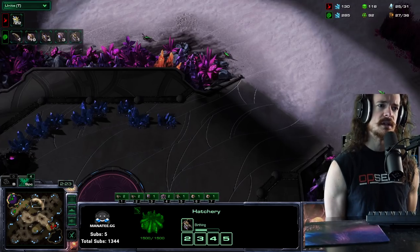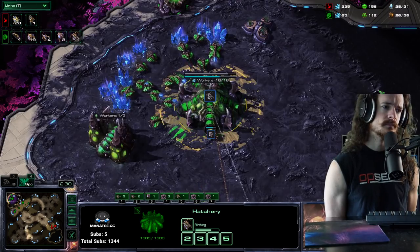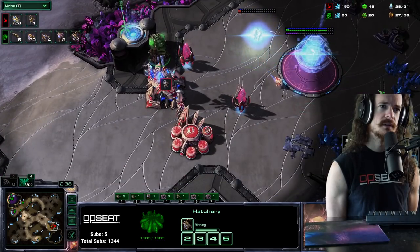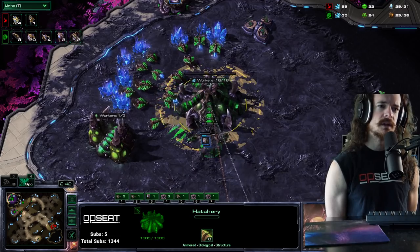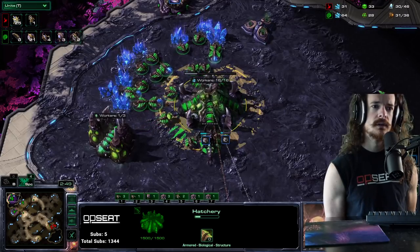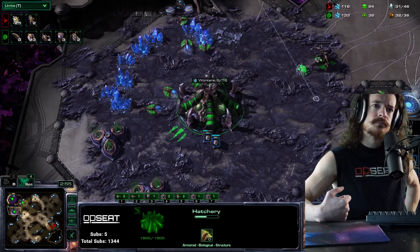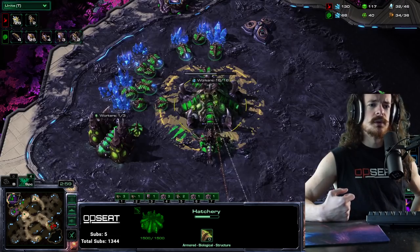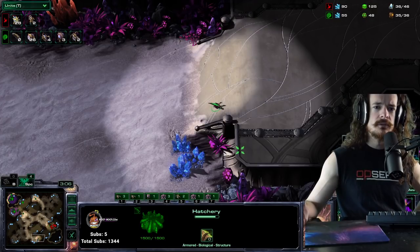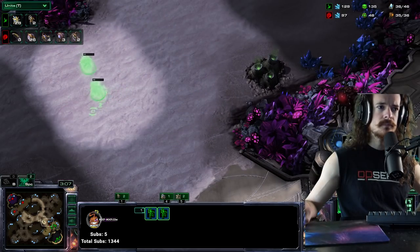16 pool into a 17 hatch. He chased the probe away and sent lings back, though one ling is actually going forward, scouting around the third base. He gets a creep tumor at the natural with his second energy on the first queen, the second queen spawns in the main and injects right away. He got his third base up and he's droning. Queen is at the front. The thing that's scary from the Protoss perspective is he doesn't really know if Rogue is about to cheese — though the probe scouted and saw this, so he has some time.